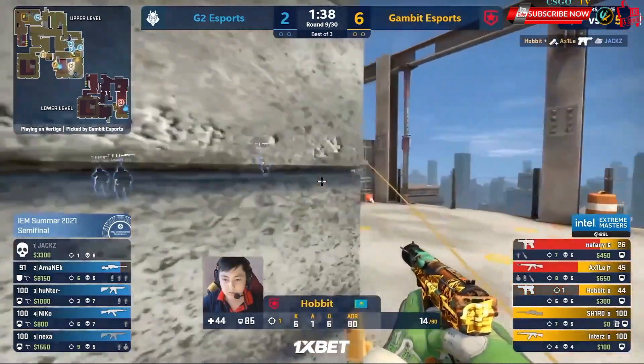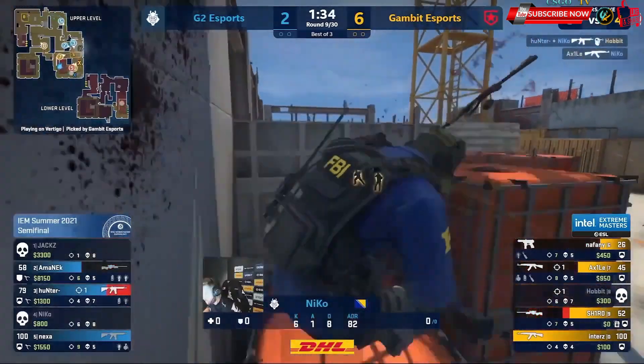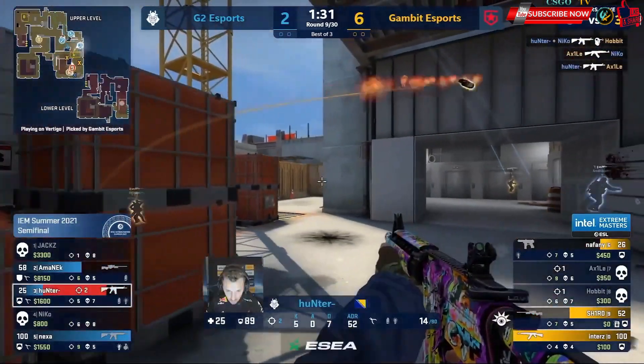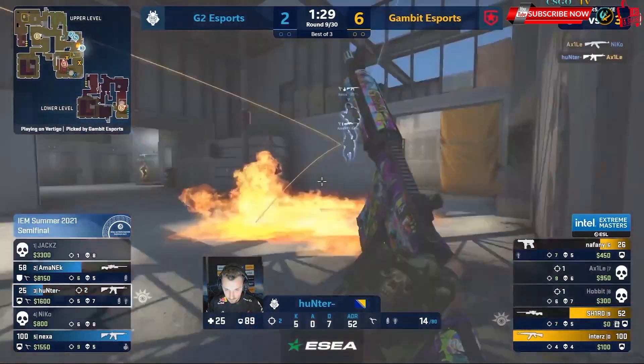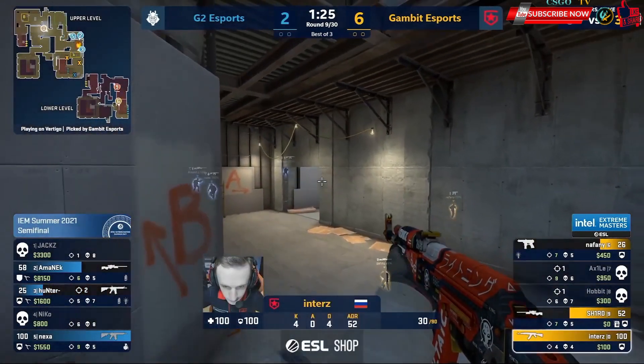Hobbit bodyguards his teammate to perfection. And now Gambit — they're turning up the speed. Amanek's getting overrun. Niko tries to bail him out — it costs him his life. He's exposed to Axile. Finally he's kept honest. Space taken elsewhere. Inters has just ran through middle. He's got the full rotation — everybody's over the woods.